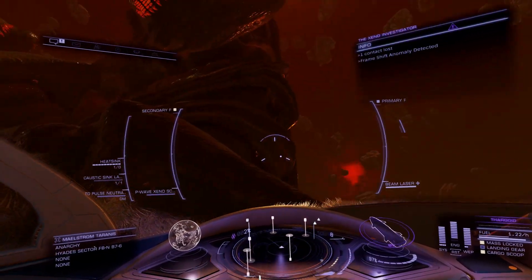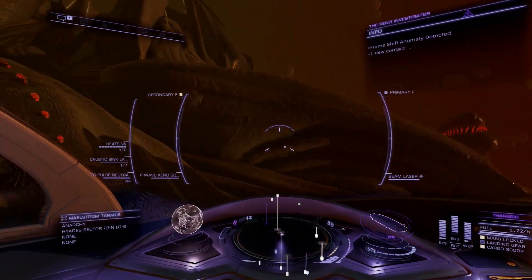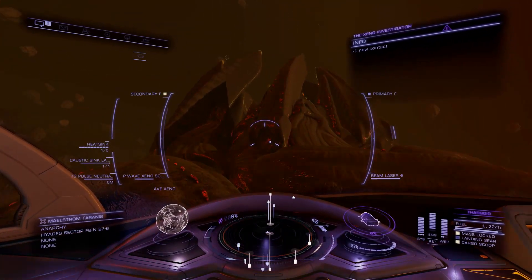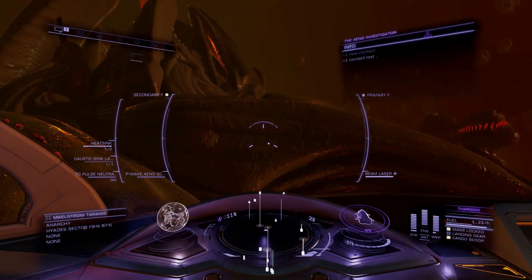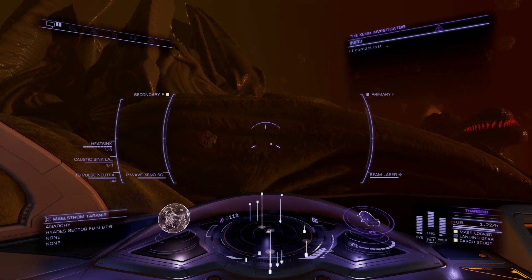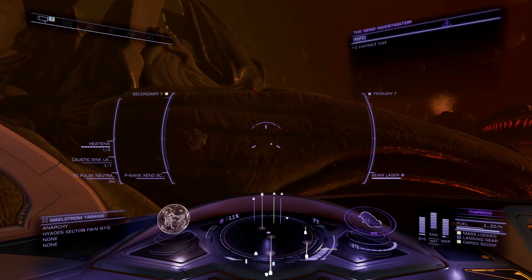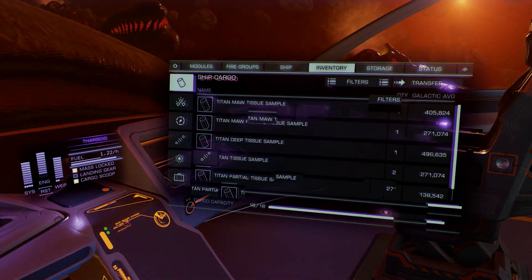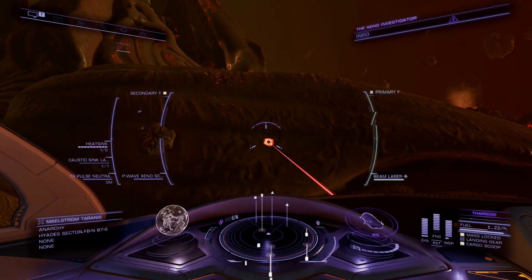On top of the hole where the Thargoids are coming out — the big ones — if you scan the pins on top, there is also something you can collect. That is how the scanner works: it will show you in green where you can go to collect materials and samples. For the moment I already have five different kinds of samples; maybe there are more, but that's just to show you how the scanner works.